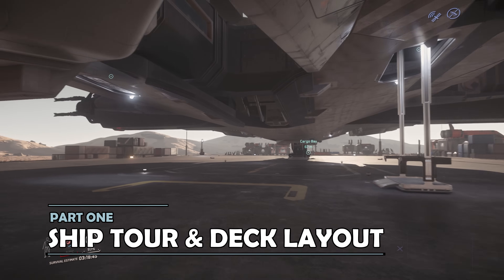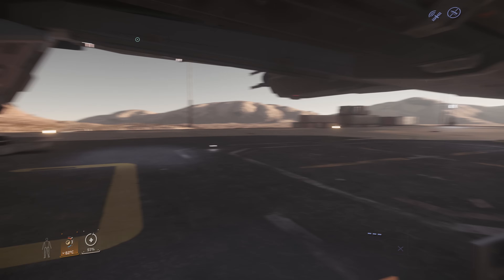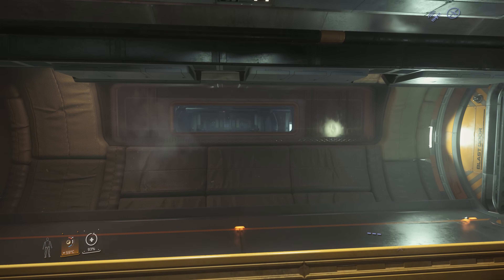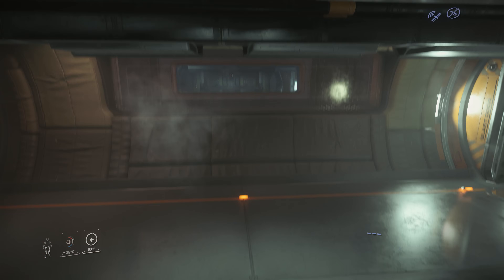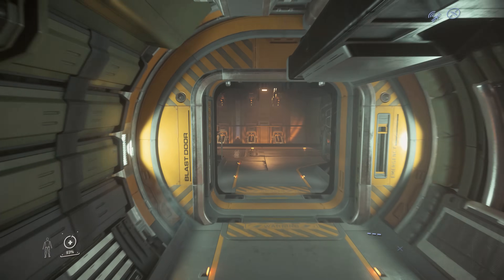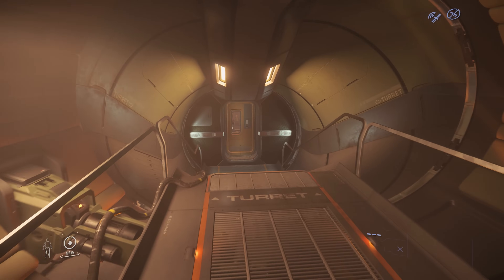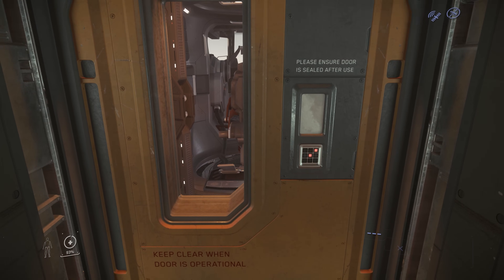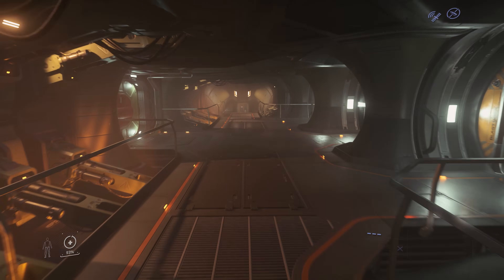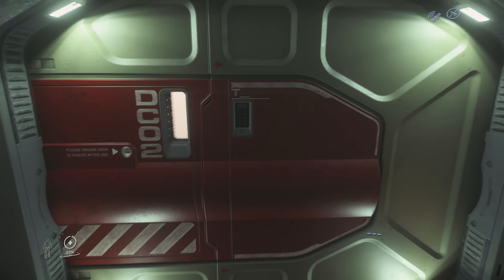Part 1: Ship Tour. Whilst there are multiple entry points into the Hammerhead, for the purpose of this tour we'll start by going up one of the elevators — there's one on the port and one on the starboard side. These take you up into the main through deck of the Hammerhead. From the corridor, moving towards the front of the ship takes you to another hallway. On either side, right at the front, are the front turrets, port and starboard. There's access to the bridge, which we'll come to shortly, and then right at the front is the airlock.